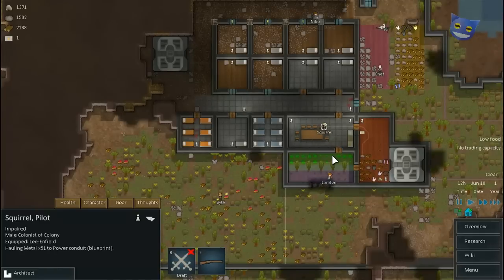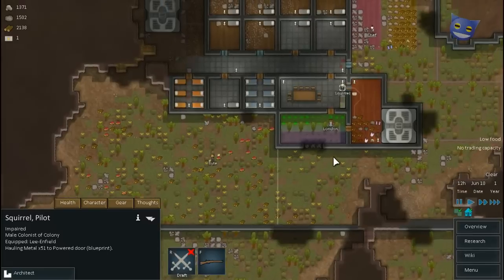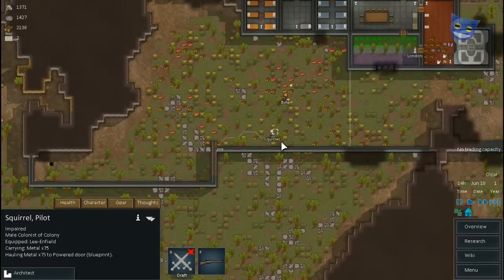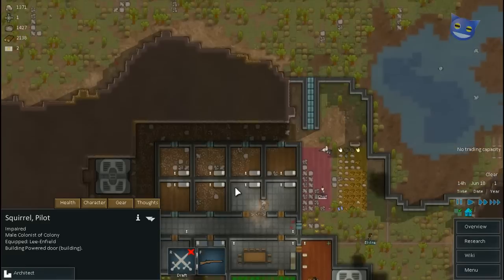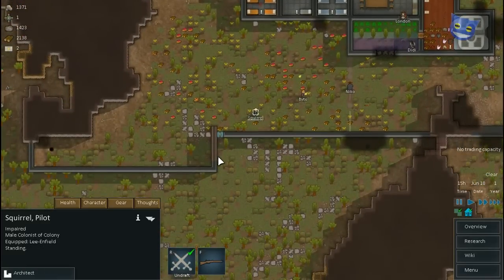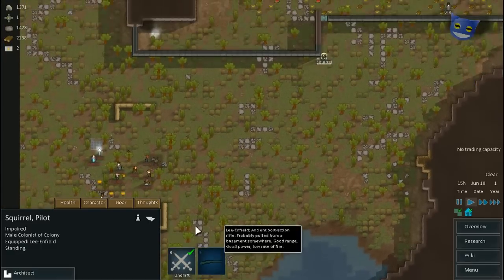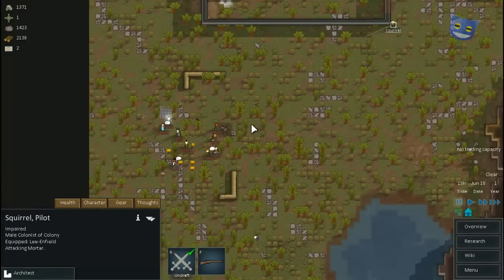So after Squirrel has finished eating, I want you to get to work. Let's speed up. Right, Squirrel, you are now drafted. Let's put you on slower speed. This second mortar is nearly complete. What I want you to do is target the mortar itself, if you can.